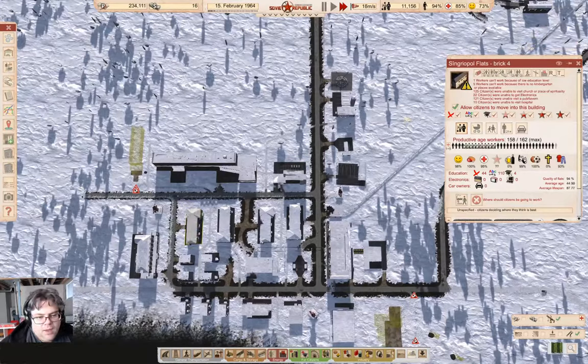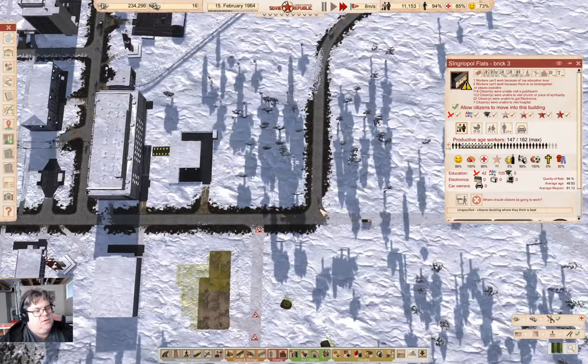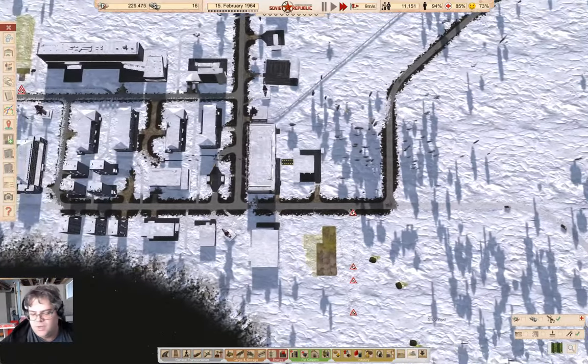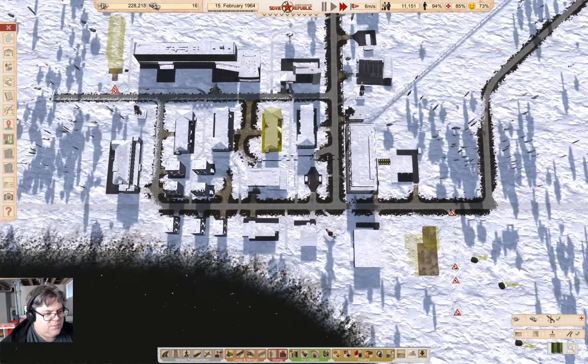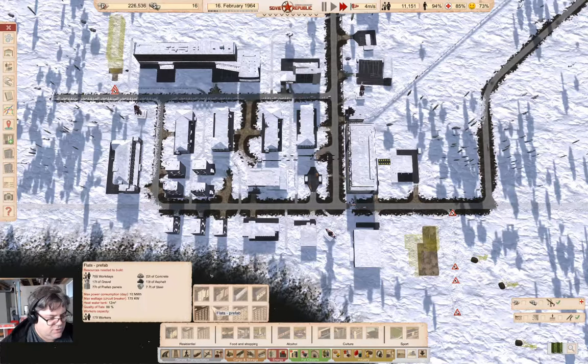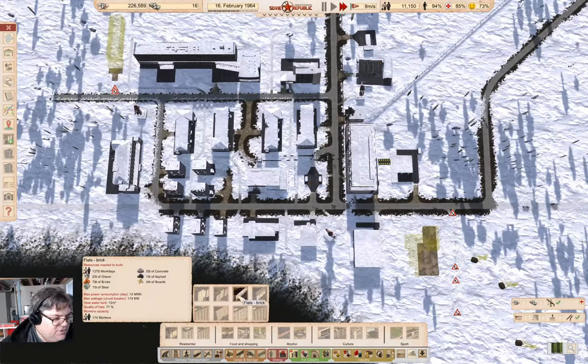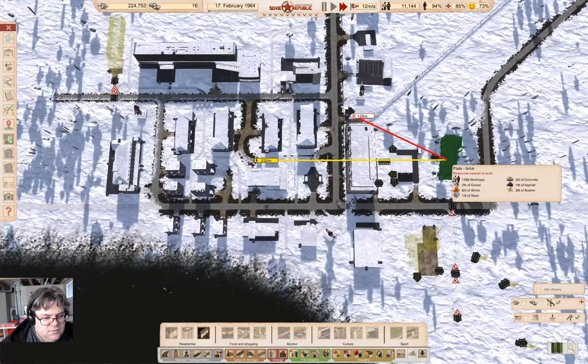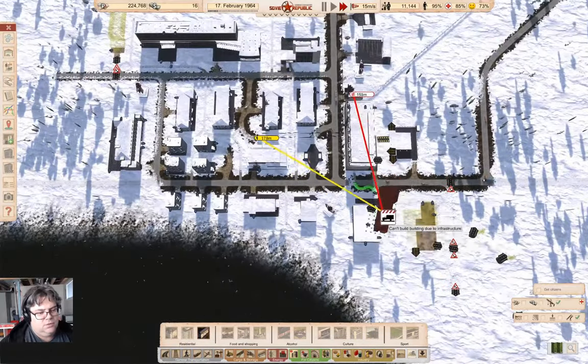Traffic jam. It might behoove us to queue up some more housing — something other than these things. Large residential buildings — those are all brick flats. Ninety-four percent brick flats. Sure, why not?